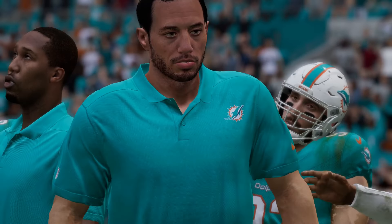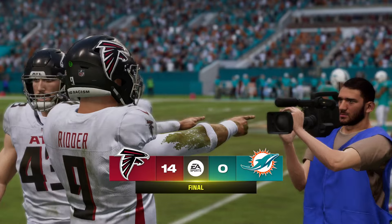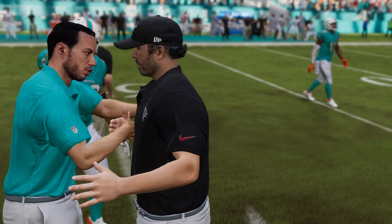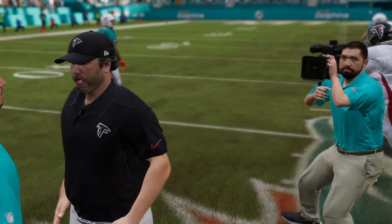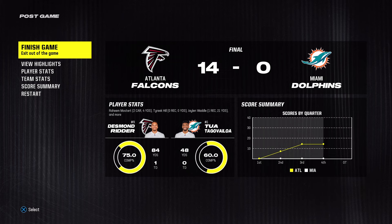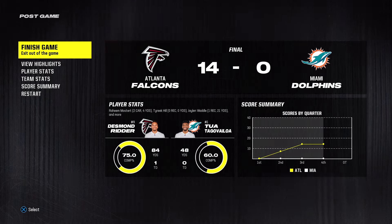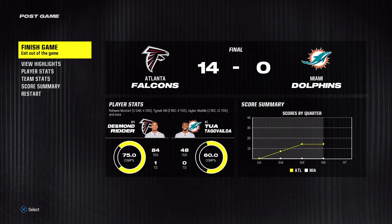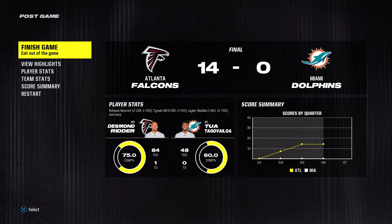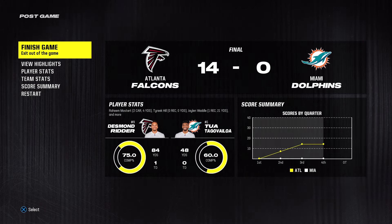Certainly not the highest-scoring game, but their offense did some okay things — enough for the win with how their defense was playing. They weren't fooled by anything presented to them from start to finish. That defense — they might as well have told their offense, 'guys, just kick a field goal, we've got it today.' So that's a wrap for Charles Davis. I'm Brandon Gunn, and this has been a presentation of the NFL on EA Sports.